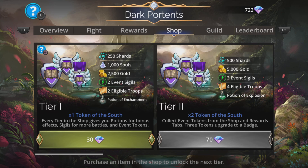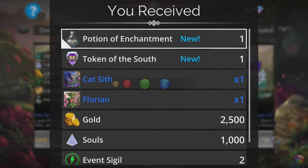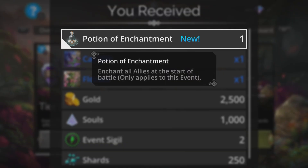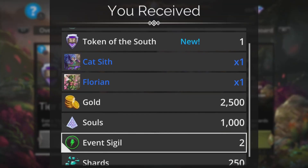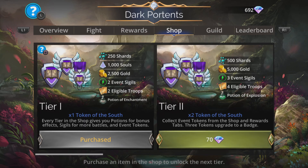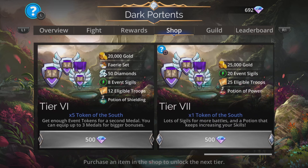Grab yourself a tier one from the shop — a mere 30 gems, totally worth it. This is going to last you all week because this is a week-long event. You get the Potion of Enchantment, which means all your troops will start enchanted at the start of each and every battle for the entirety of this event. And you can grab some other stuff as well: some event sigils, souls, shards and more. Grab as many tiers as you require to go in this event.